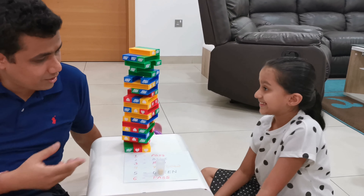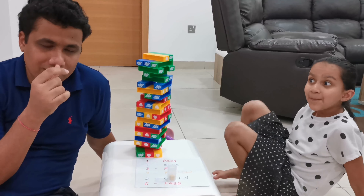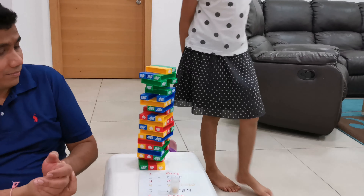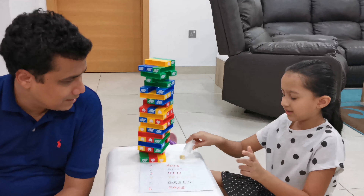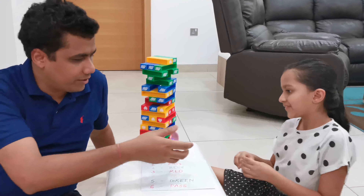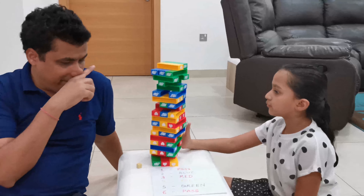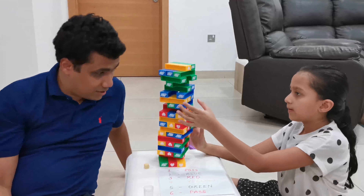There are different permutations to the game. Sometimes people say whichever color you touch first has to be taken out. I want to win in a hurry now. Yellow — your turn. I got a two. Blue is next. After this yellow, if she pulls this out, then it is my turn to take out a blue. I have to get a blue. Slowly.